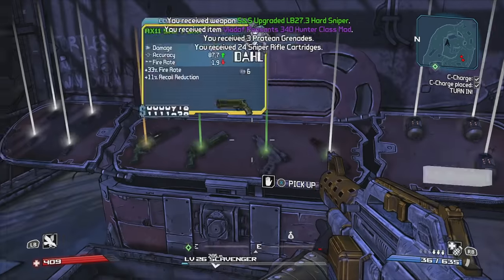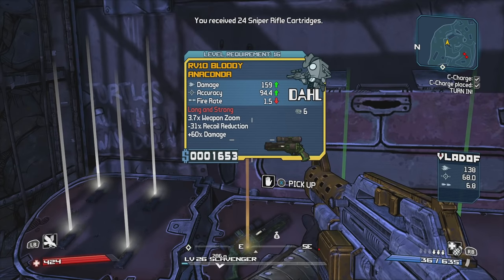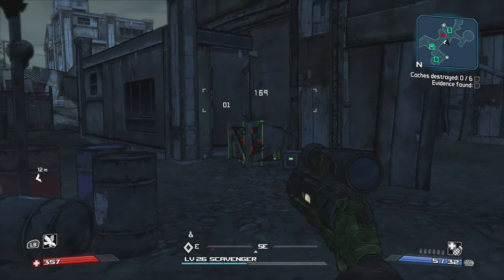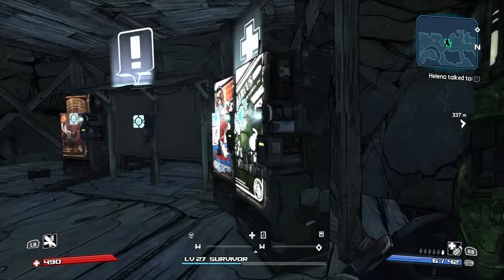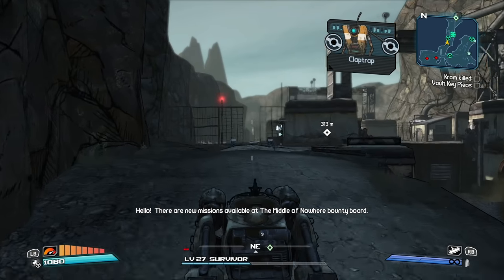After I placed a few charges, I opened a chest and found my first Legendary weapon — a Dull Bloody Anaconda. It was a bit disappointing though. Not only was the level requirement 10 levels lower than my current level, but it did 77 less damage than my current Revolver. It was more accurate and fired twice as fast, so it wasn't worthless, and I did use it for a while. I then did another mission for Marcus, picked up two dozen bottles of booze in Traitor's Landing for Crazy Earl, got the Bounty Board in Rust Commons East set up, and was off to kill Krom.